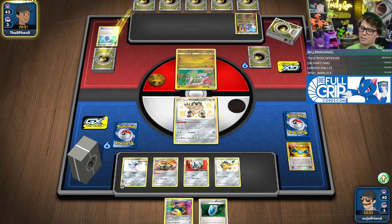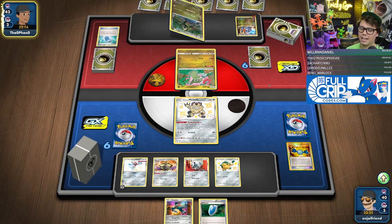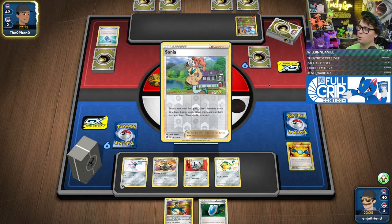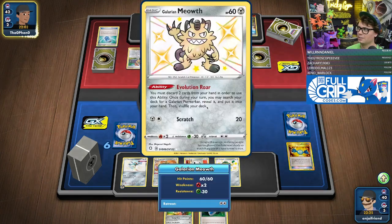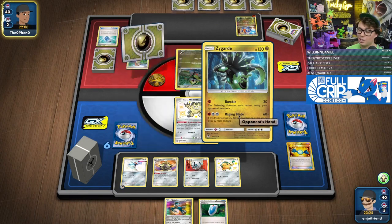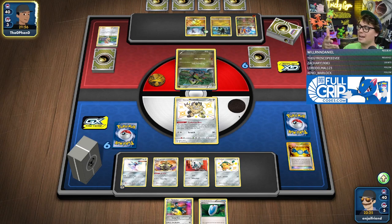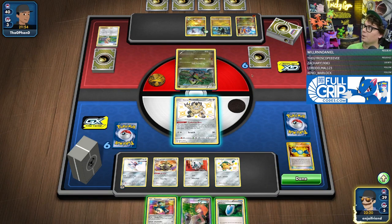The reason for the Black and White cutoff instead of HeartGold SoulSilver is because abilities, Pokepowers, and Pokebodies have very weird interactions — like Garbodor's Garbotoxin ability doesn't stop Pokepowers or Pokebodies, which isn't really in the spirit of the game. Also, Junk Arm says it gets back trainers from the discard pile but what it really means is items — items didn't exist back then. It's just really not worth it.